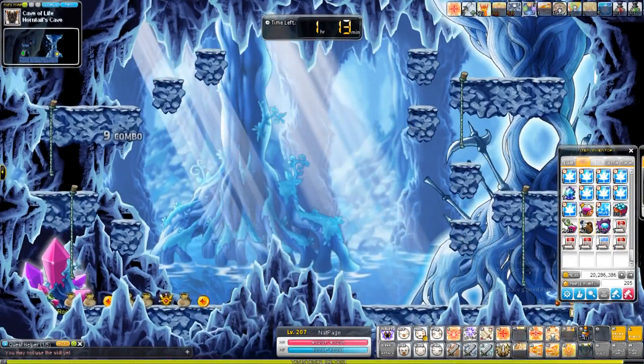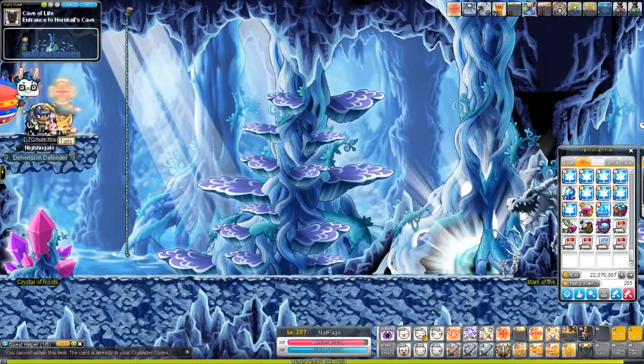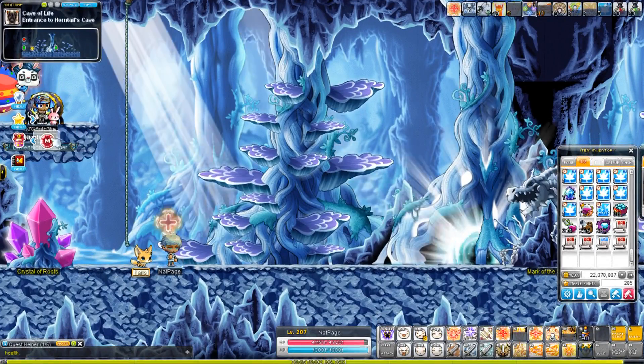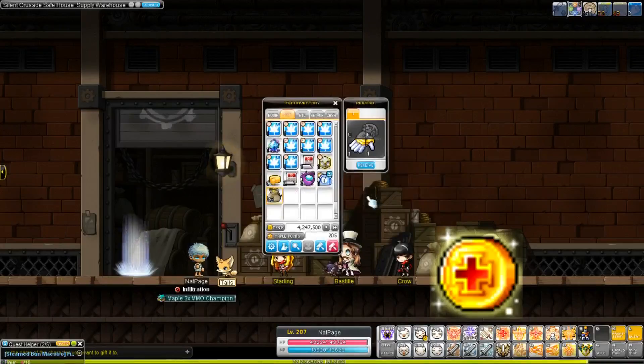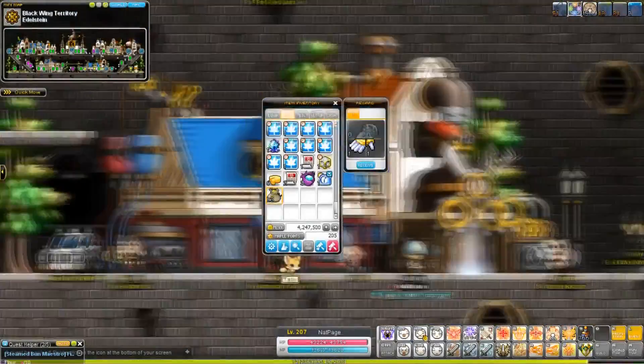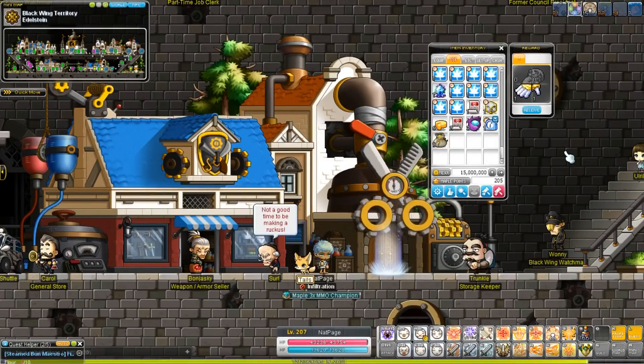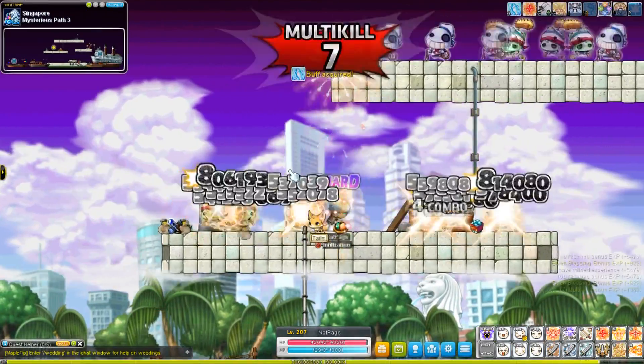When you kill the bosses, they drop Crusader Coins. Don't forget to cash those in for meso pouches, and you can get RNG mesos from that too. So that's bossing.